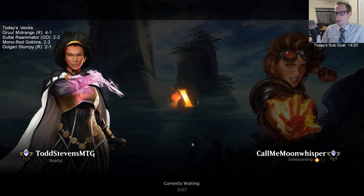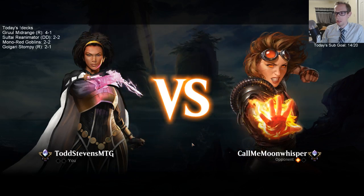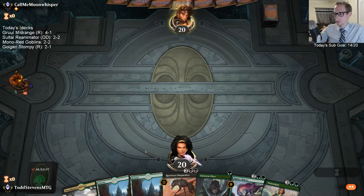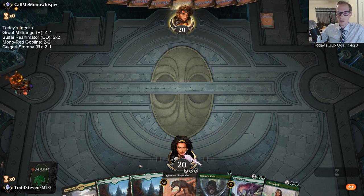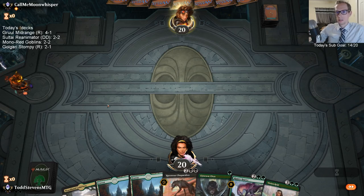Massacre Girl would kill Adanto Vanguard but I don't expect them to keep Adanto Vanguard in their deck. I don't really expect Massacre Girl to kill the other things. Feather is hard to beat with a creature deck — this is exactly the kind of matchup Feather wants to be playing against. We beat one earlier. It was a close set where I definitely had good hands with the games I was winning.